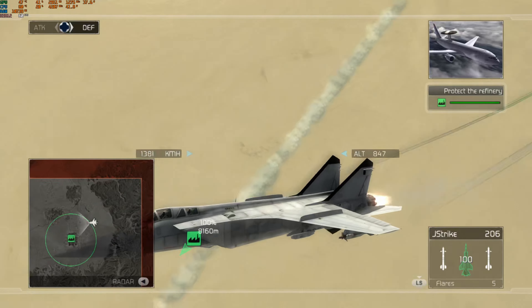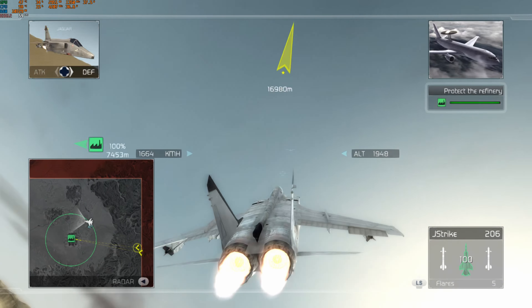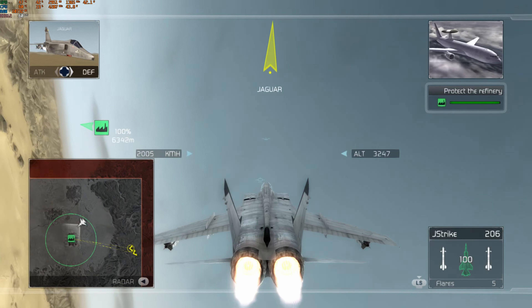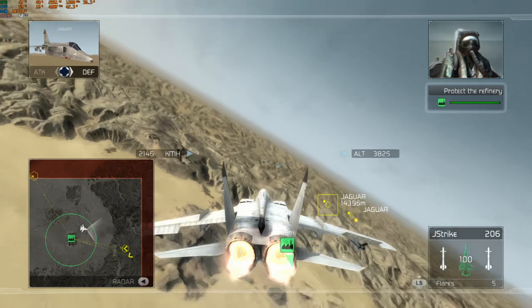That's one flight of attack birds destroyed, good work. Heads up, we've got incoming attack planes bearing 0-0-9, 500 knots, closing in on the refinery. Vector on them. Engaging now, over.